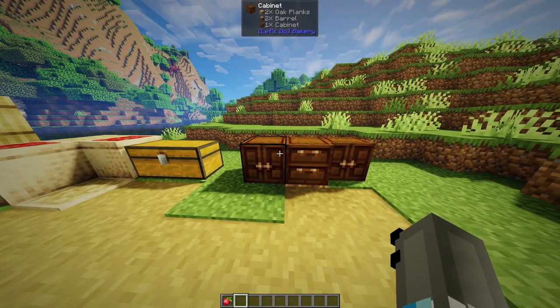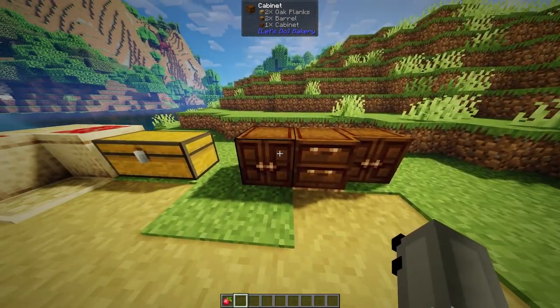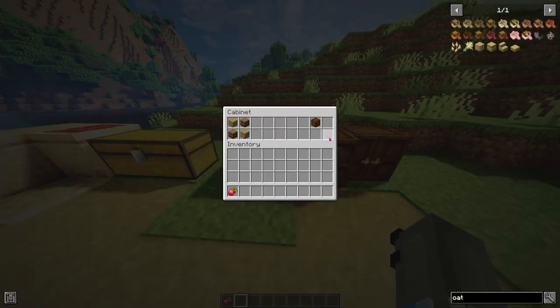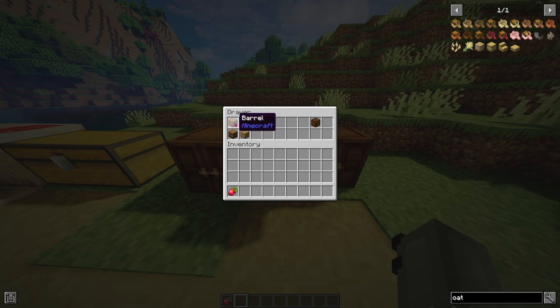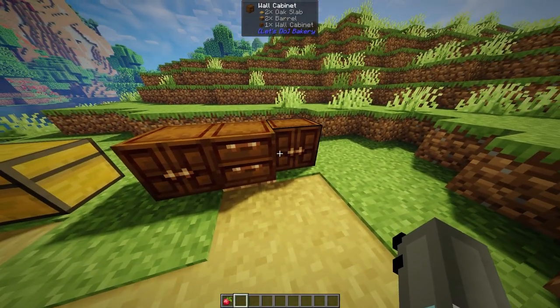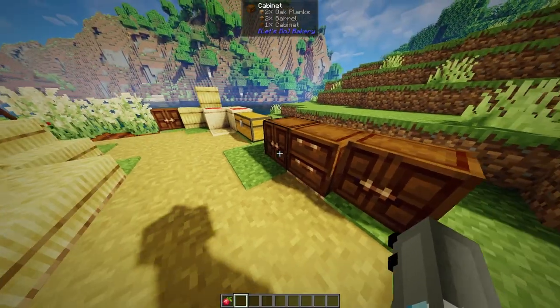I also want to talk about the new storage items and decoration items. These are the cabinet, the drawer, and the wall cabinet. You can actually craft these in your normal inventory crafting table. Two oak planks and two barrels will give you a cabinet. For the drawer, it's two barrels and two oak planks in a different formation. For the wall cabinet, it's oak slabs instead and barrels. They don't give you much storage, but I think they're more useful as decoration blocks - though if you need a bit more storage in your house, these are perfect.